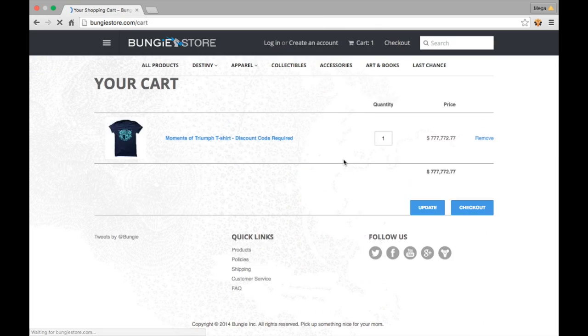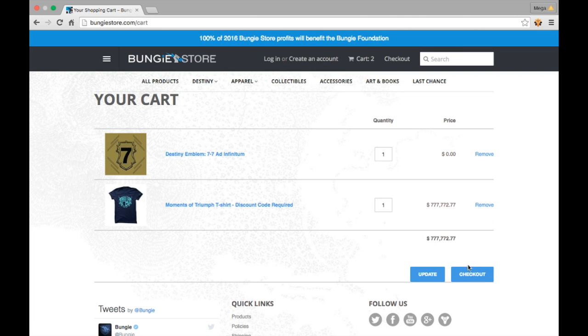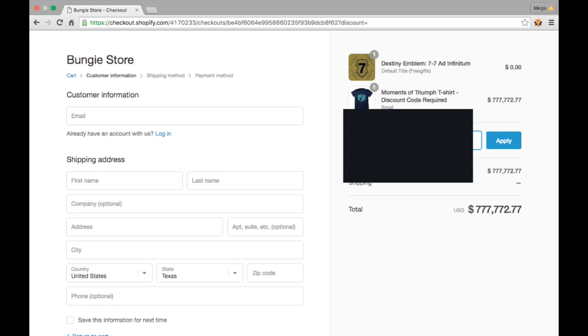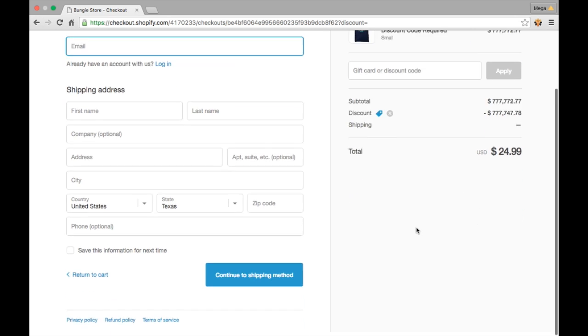100% of everything they sell is going to go to the Bungie Foundation. Here's the Moments of Triumph t-shirt — it comes with your name and the emblem, the 77 Ad Infinitum. Now in order to reduce the price, you do have to complete your Moments of Triumph to get the code. Once I apply the code, it reduces the price down to $25, plus $5 if you want it engraved with your gamertag.